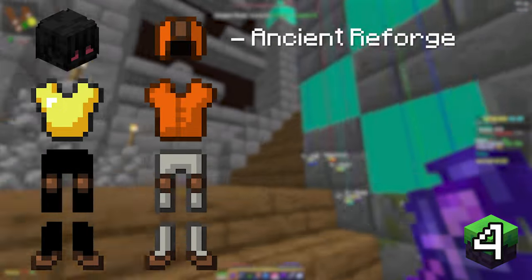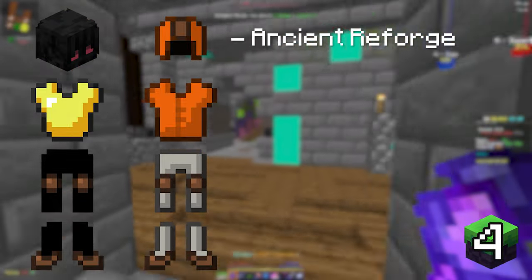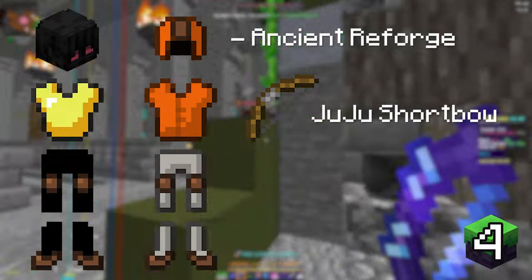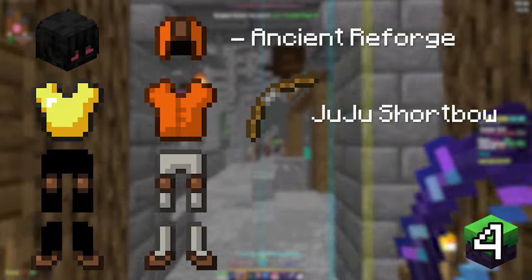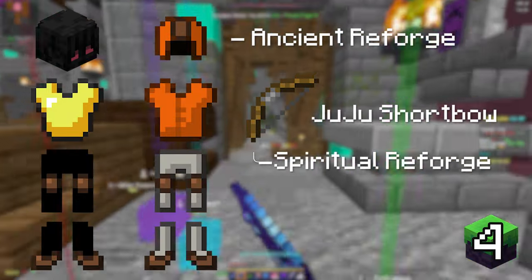I also recommend upgrading your Wither Skeleton pet to Legendary if you haven't already. For your bow, you are going to want a Juju Shortbow, which requires Ender Slayer 5. I heavily recommend buying carries until you get to Slayer 5, as the grind really isn't worth it. If you aren't able to get the Juju, you can use the Spirit Shortbow for now. For the reforge you want Spiritual instead of Hasty.